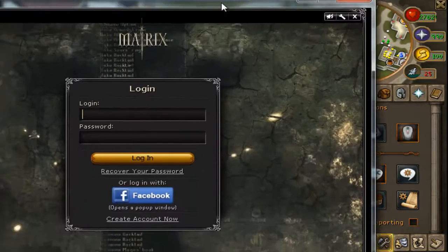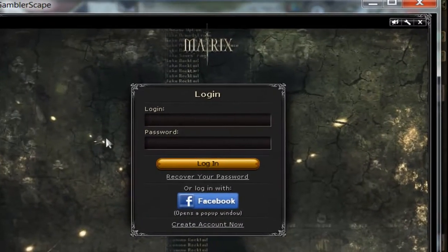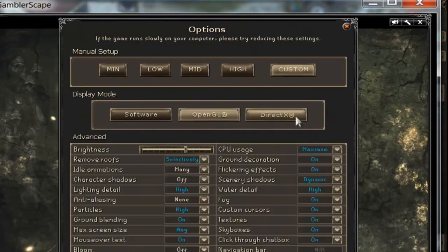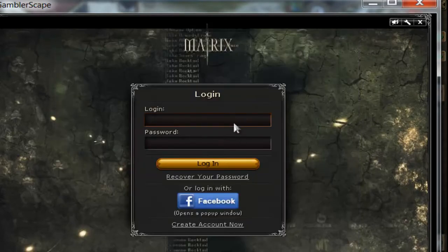All right guys, this is what I was talking about. So you'll be on the login screen. You just click this toolbar, and boom, you can change it in here. Put it on custom, OpenGL, turn off character shadows, and you should be fine.